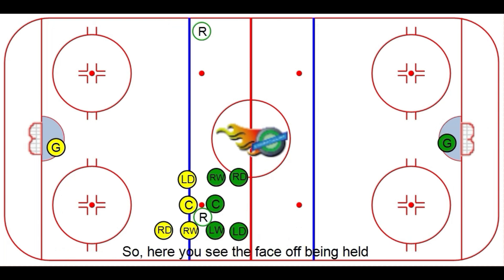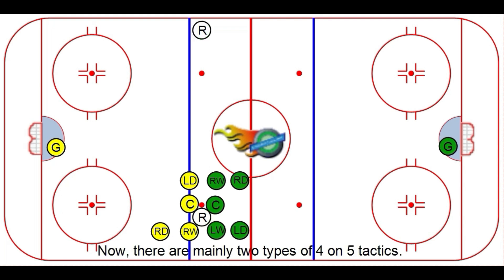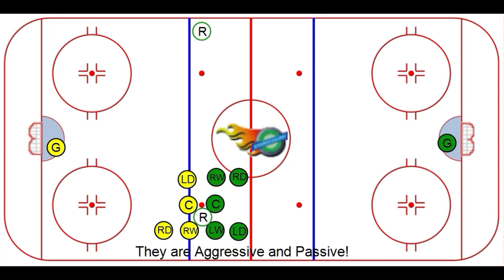Here you see a face-off being held in the neutral zone on the near side. There are mainly two types of four on five tactics. They are aggressive and passive.